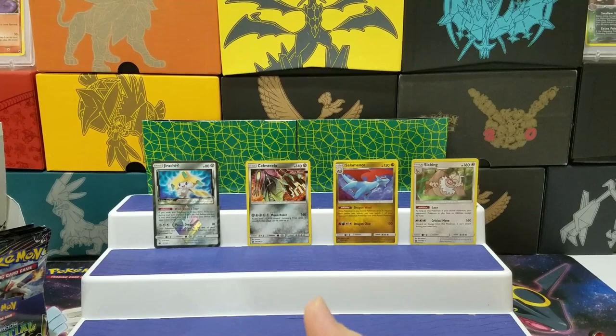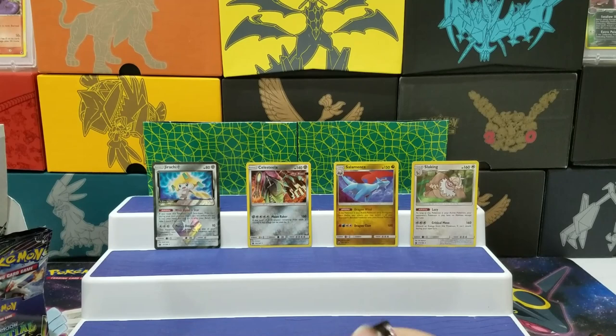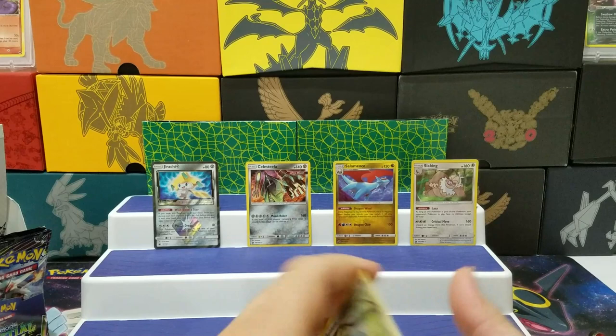Jirachi. That Jirachi Prism card's pretty cool. You can basically put it in any deck and it gives you a chance of getting an extra prize card. It doesn't really probably work 90% of the time, but it's kind of cool.